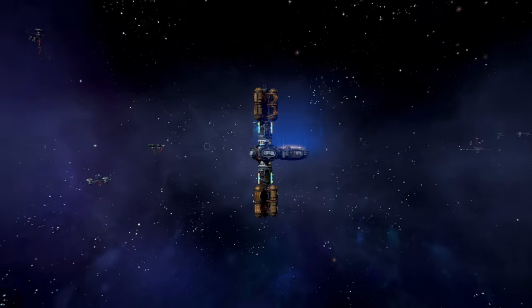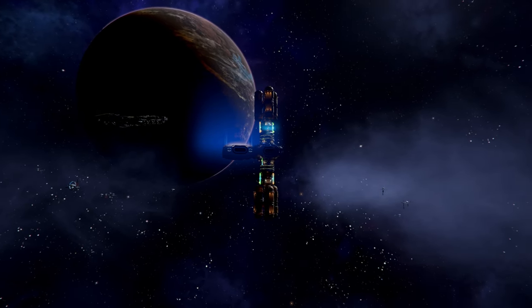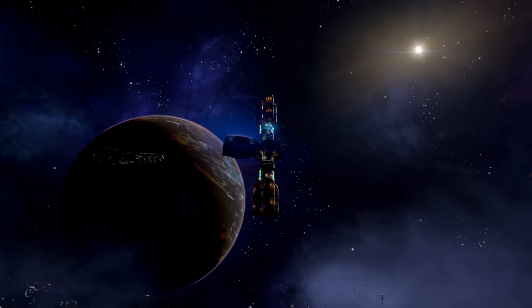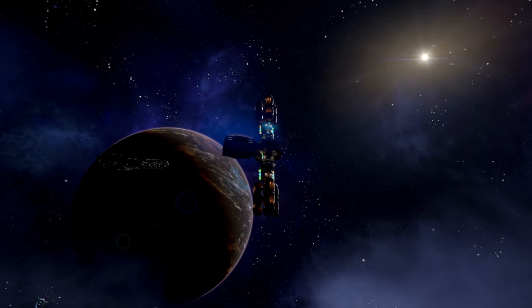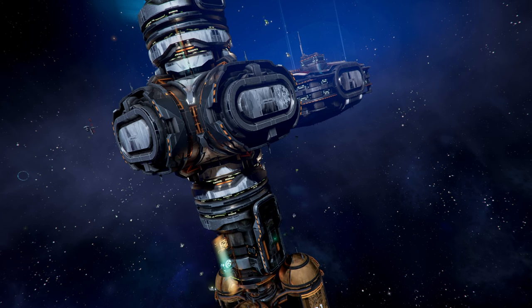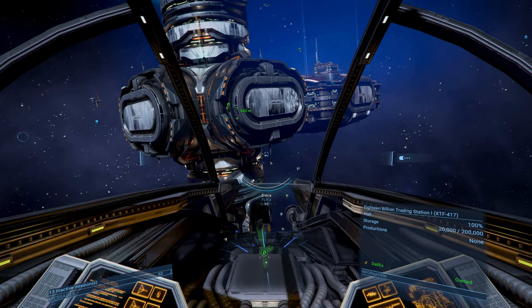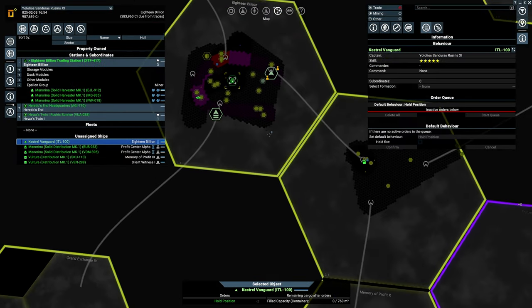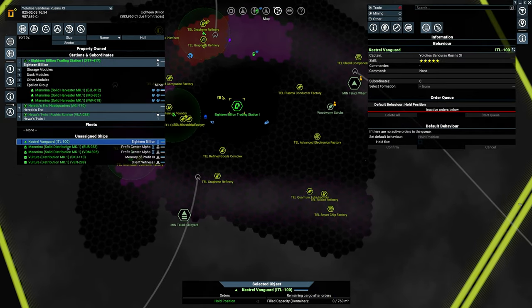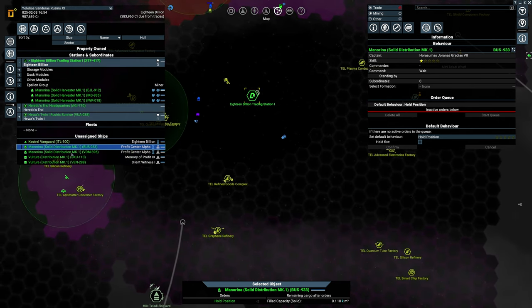I want to position with a nice planet background — a bit of sun. Enough of that. Let's dock up. This is our very first station creation and I'm happy about that. We have the solid distribution ships — these guys are going to be trading for Commander Epsilon.